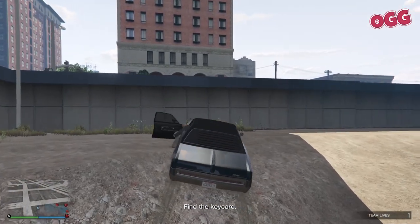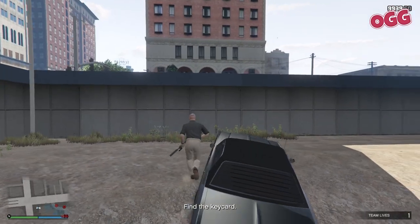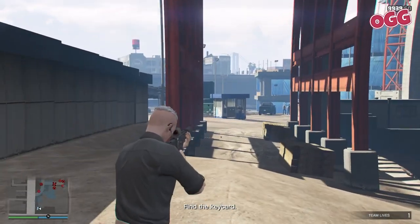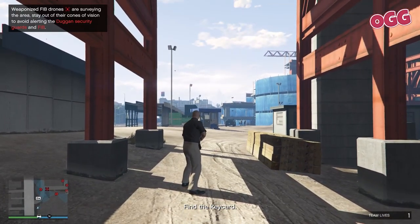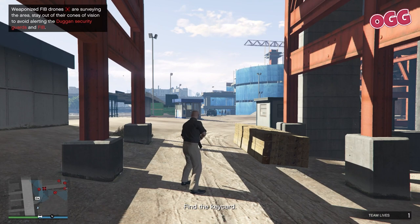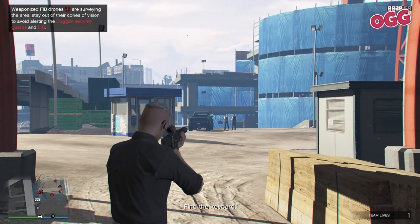You'll exit the drone view and be dropped back into the world. There are a few strats you can use here, but I typically run the policy of kill everything that moves. The trick, if you've not done this type of mission before, is to keep a close eye on the cones of vision for the guards — and in this mission, on the drones too. You want to try and get as far as you can without detection.